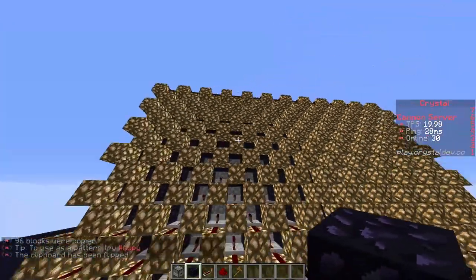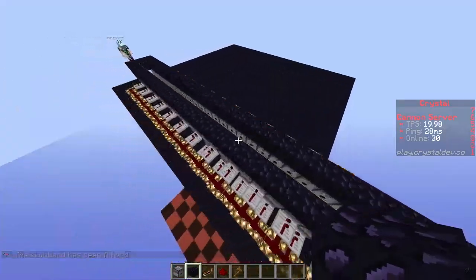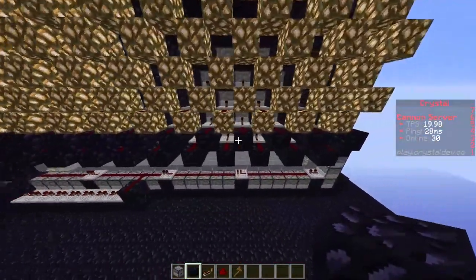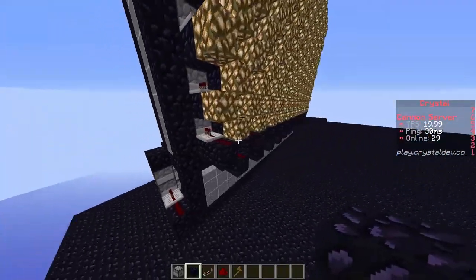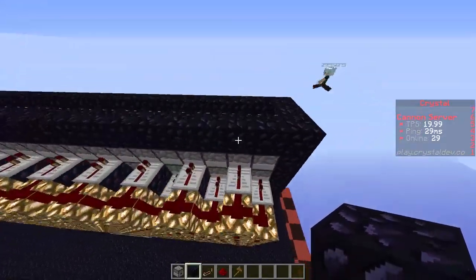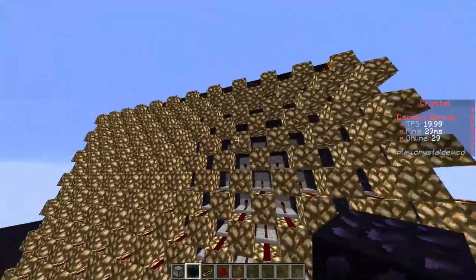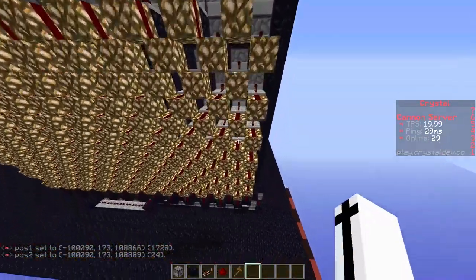A useful thing: if you do your power with an odd number of dispensers, then when you flip it you don't get an odd result — you get the same on the other side. Because when you're flipping it, it does it correctly. But usually when people use rotate, it doesn't. So because this is 24, this is a 24 power.